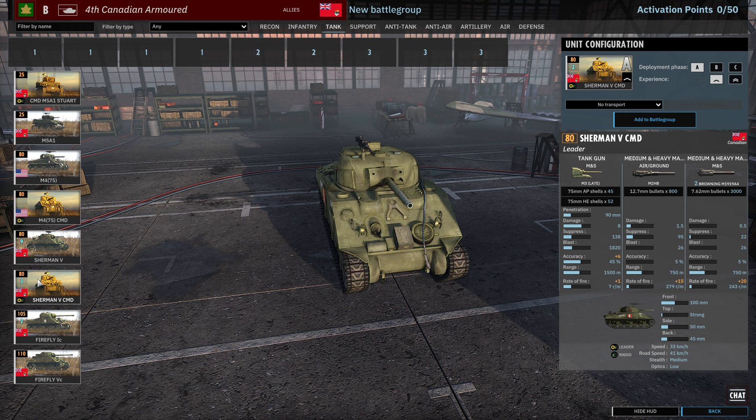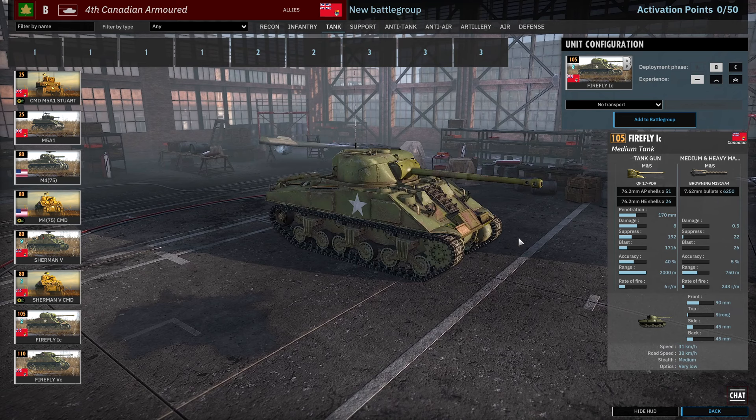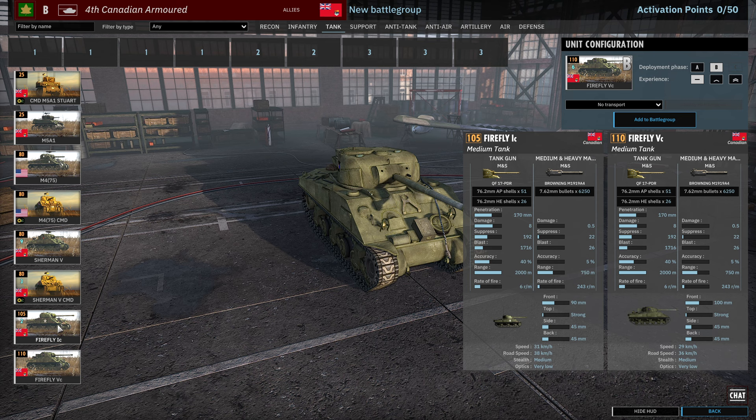We've got the Sherman 5 Command — same tank but with the leader trait. The Firefly 1Cs are getting a new lick of paint and actually look really nice in this division — much better than the other Firefly 1Cs in the game so far. 8 available in Phase A and 12 available in Phase B. The Firefly 5C is available in Phase A and B, 3 available in Phase A and 6 in Phase B. Both sport the same 17-pounder and 30 cal combo; the Firefly 1C just has a bit less armour.